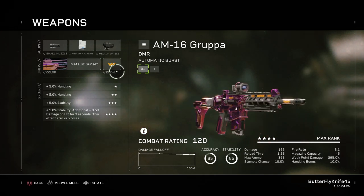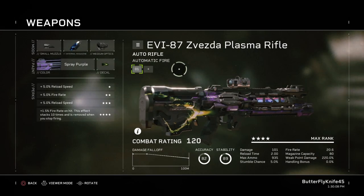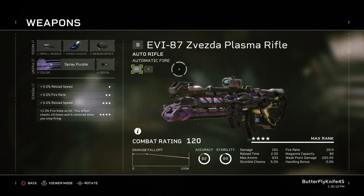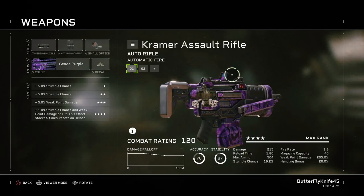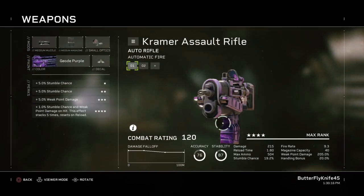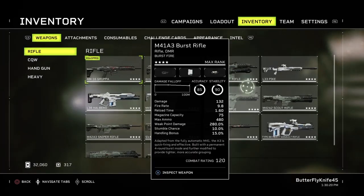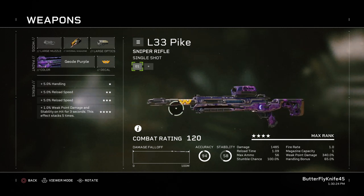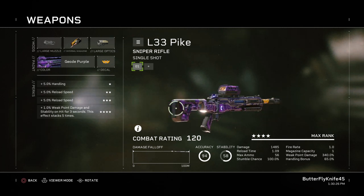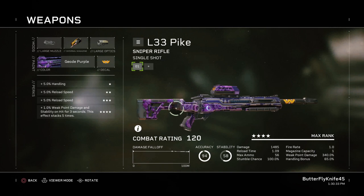It's a burst-fire assault rifle. It kills bugs good. It's a full automatic plasma rifle. It does not kill bugs good. It's a chubby assault rifle with a bipod that you can't use. It kills bugs pretty good. It's a single-shot target rifle that's been used for military purposes for some reason. It can one-shot headshot a prowler, so it's pretty good.